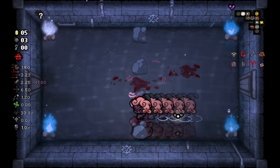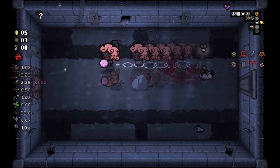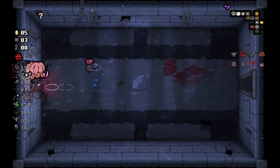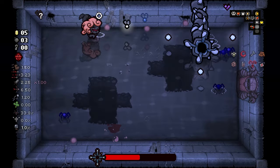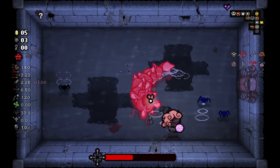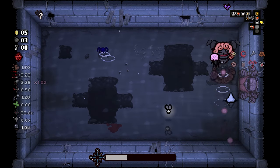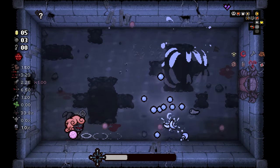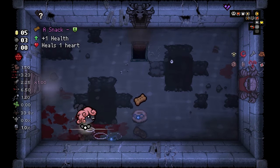Bomb over here — secret room? No. Stuff like this also happens, it's unavoidable, but nothing that's gonna stop us from clearing these rooms. I should be able to dash through most of this — yes, correct! I even have the Mirror Dimension here, that's a free item — I might take it, we'll see. I've literally taken half HP off of this boss simply by dashing into it. I don't want to damage it too much because I don't want to go underground.